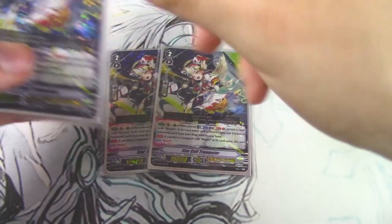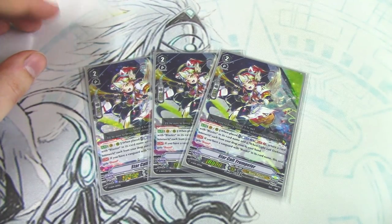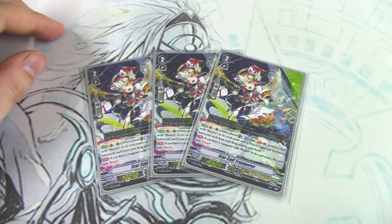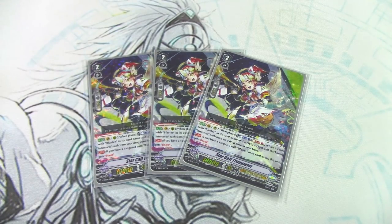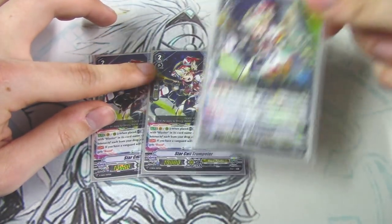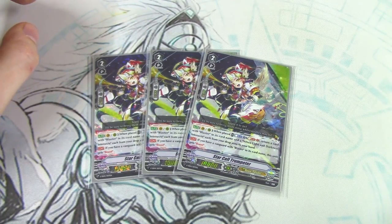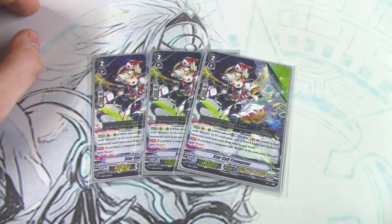We're running three copies of Star Call Trumpeter, which is in the special set. Its skill when placed: Soul Blast one, return a card with Blaster in its name and a card named When Light and Darkness Intersects from your drop zone back to your hand. If you have a vanguard with Blaster in its name, this gets boost. The order card When Light and Darkness Intersects is really good for toolboxing your deck, thinning it for triggers, and searching out whatever target you might be missing for MLB's skill. Being able to consistently get that back from your drop zone makes for some really helpful plays. If Exculpate ended up in your drop zone, you can just get it back.